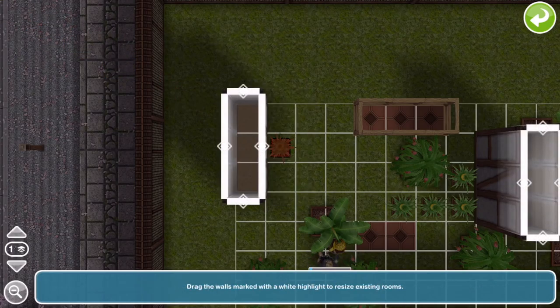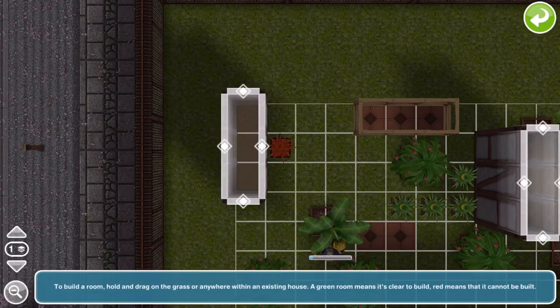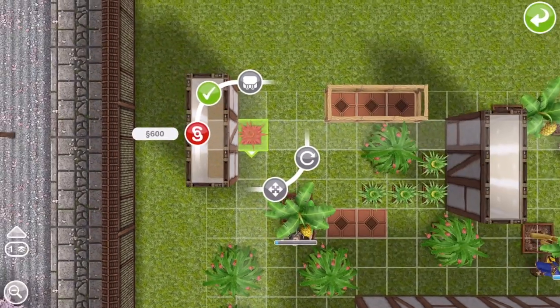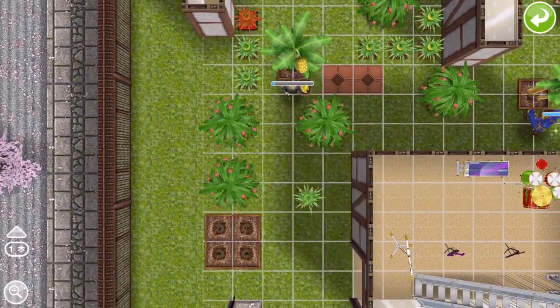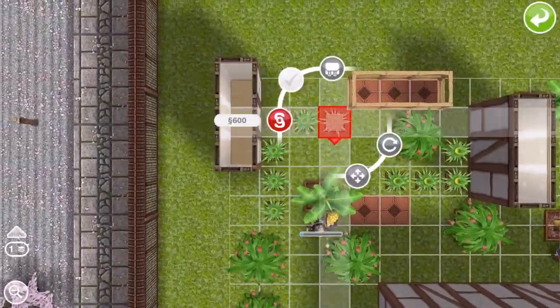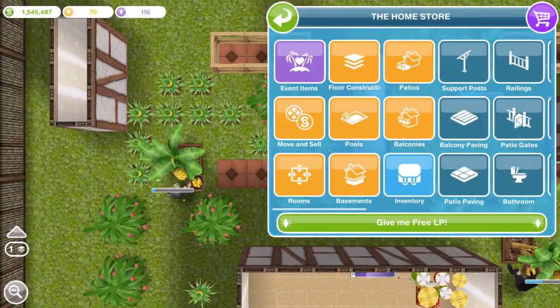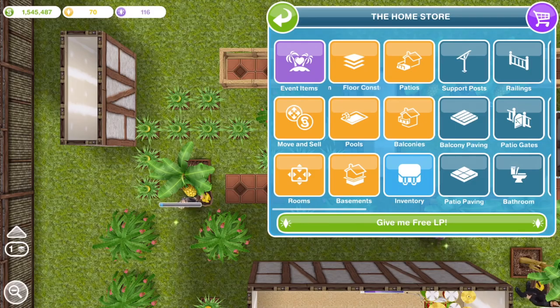Don't do it any more than twice — I would recommend that because with this glitch, lots of people do it over and over and over again and then they end up with thousands and thousands of the item that they are just stuck with. It's a nightmare — their game's lagging and they can't get rid of them all, or it takes hours and hours to get rid of them all. So no more than twice. And then as you can see, we started with just two and now we've got maybe about ten from doing that. That is how you can duplicate a one by one item.